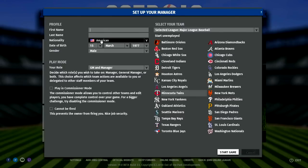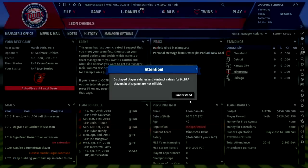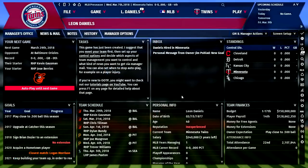Let me make my manager. Of course, got to go with Leon Daniels — he's ran so many of my teams and they've done pretty well in the past. You can also play in commissioner mode, which allows you to edit other teams and customize names. I'm not going to do that, but I will put on 'Cannot Be Fired' just in case things don't go well — still learning the game, but there's a lot to like here.